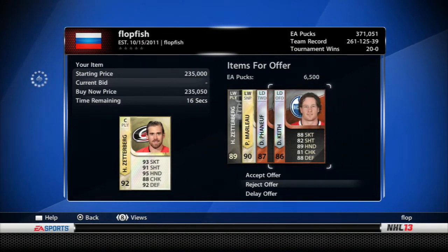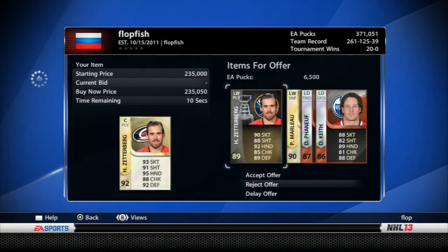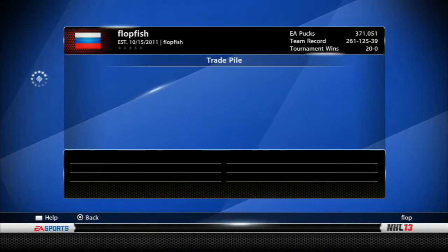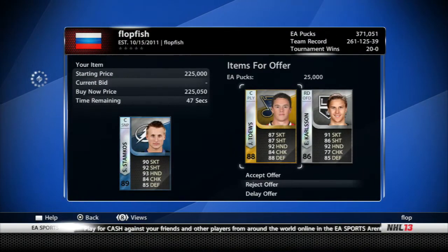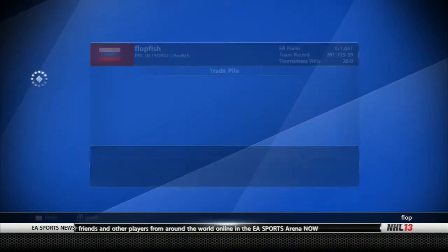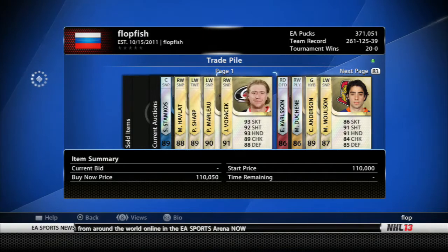With 19 seconds left, one final offer on Kessel - 20, 35, 135 - just not enough, gonna reject that and let him go to the pile. Two offers on Stamkos: Taze and Carlson - not enough for me. He's probably gonna send that one in again. Stamkos I will probably be picking up another one.